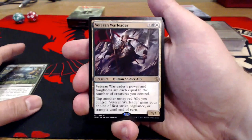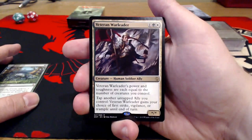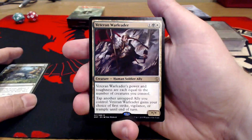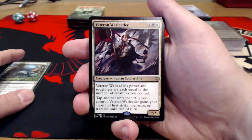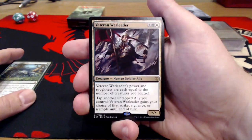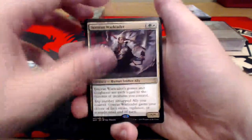Veteran Warleader — one uncolored, a green, and a white for a star/star. Its power and toughness are each equal to the number of creatures you control. You can tap another untapped ally you control, and it gains your choice of First Strike, Vigilance, or Trample until end of turn. This is going to be a pretty good card.